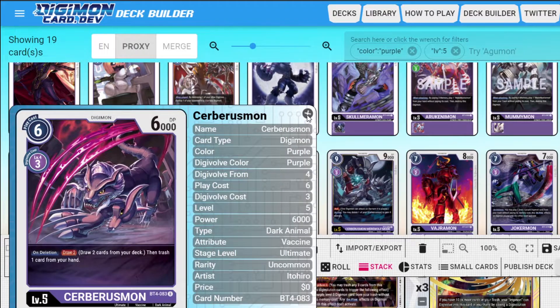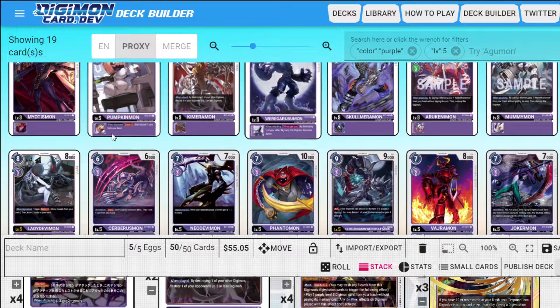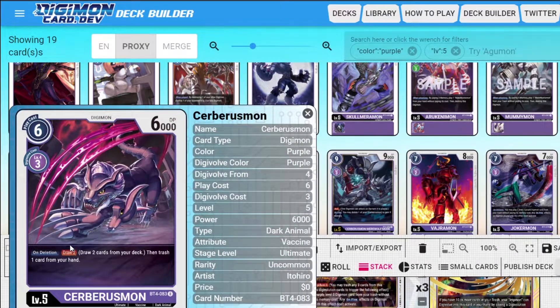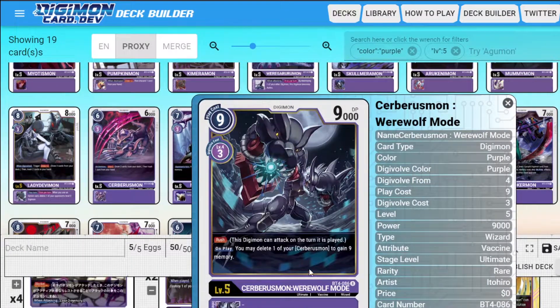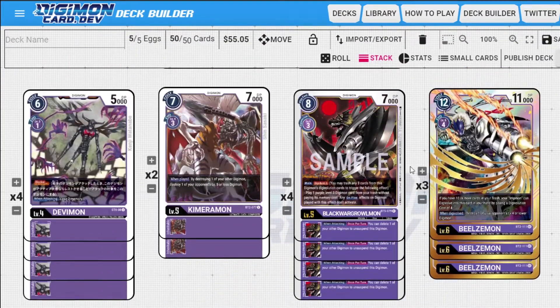You can easily replace Chimeraemon with Lady Devimon or any other level five you like. There are a lot of good level fives for turbo — Skull Mammothmon, things like that. You can even put in the Cerebrismon package, though I'm choosing not to because that's like an eight-card package. That's more of an aggressive purple version — Cerebrismon lets you draw two cards when deleted, and then Cerebrismon Werewolf Mode gives you Rush on play, then you delete your Cerebrismon to gain memory, making it essentially free while having Rush. Pretty good, but not really what I'm looking for in this deck.